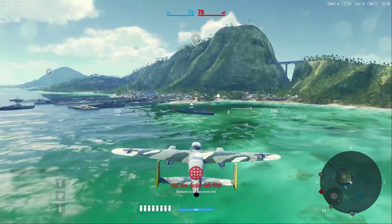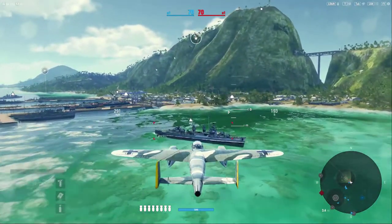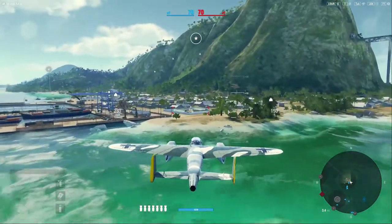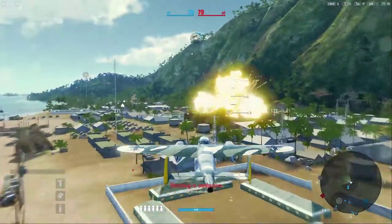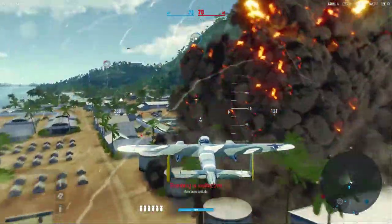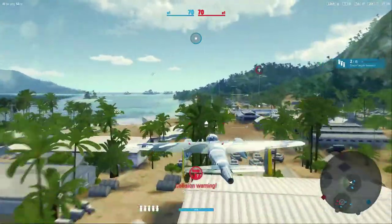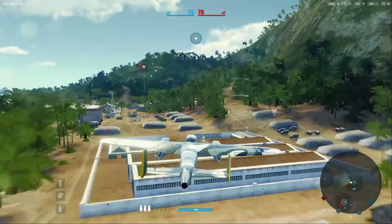It does a significant amount of damage compared to the other bomber variants prior to this. There is a Do as well as a JU-88 — hit the target, nice — but they drop a series of 100- or 200-pound bombs by comparison. Look out for towers.